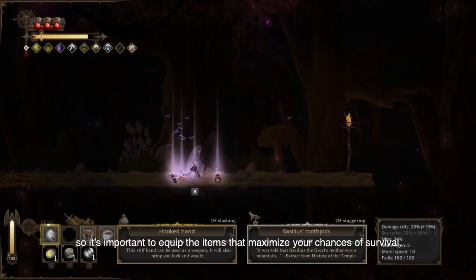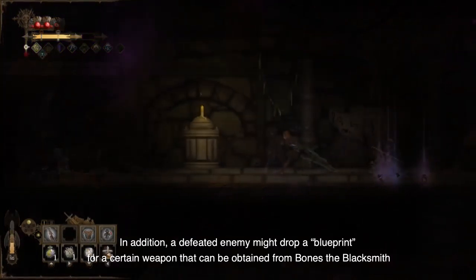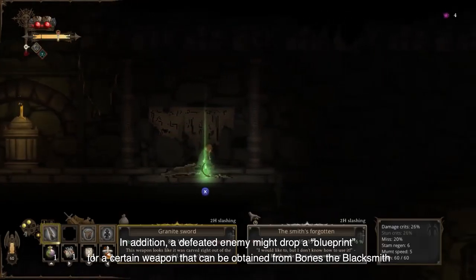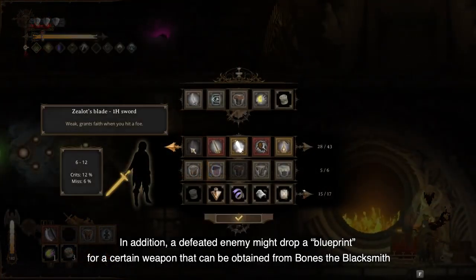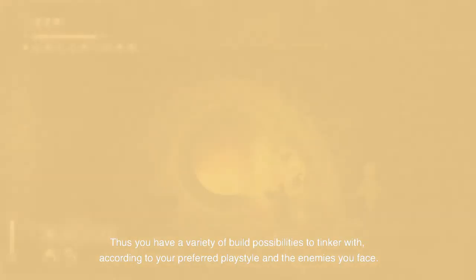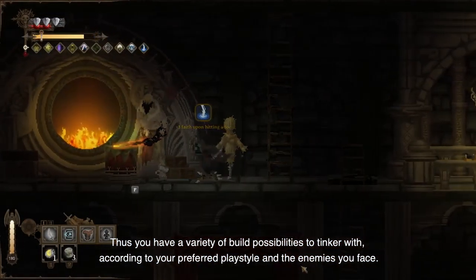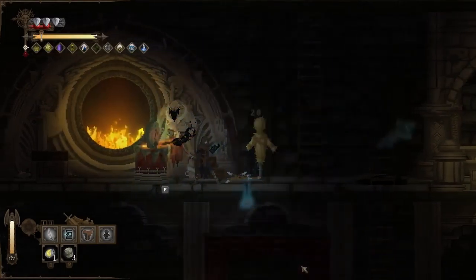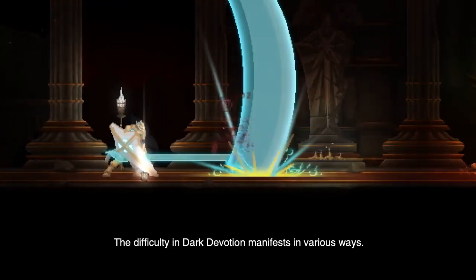Be aware that picking up an item will replace the one already equipped, so it's important to equip the items that maximize your chances of survival. In addition, a defeated enemy might drop a blueprint for a certain weapon that can be obtained from Bones the Blacksmith. Thus, you have a variety of build possibilities to tinker with, according to your preferred playstyle and the enemies you face.